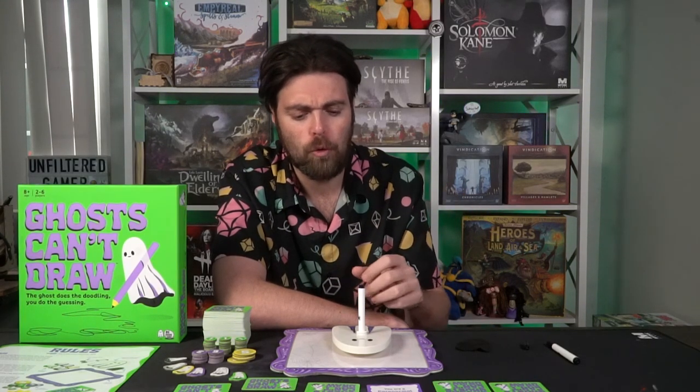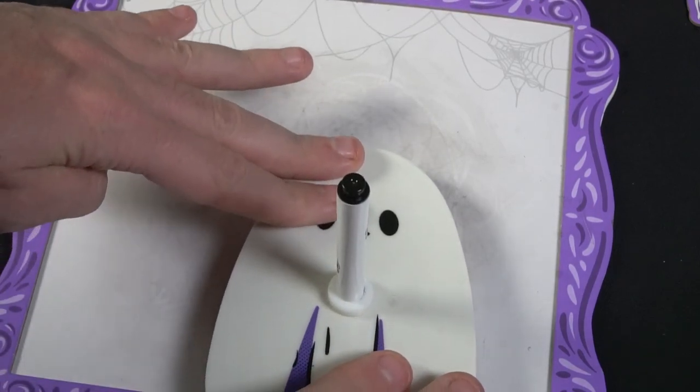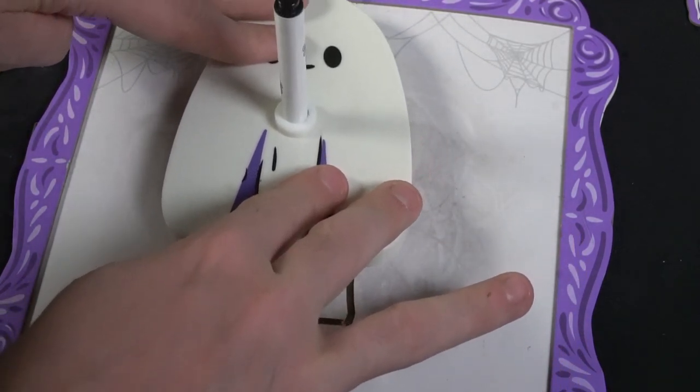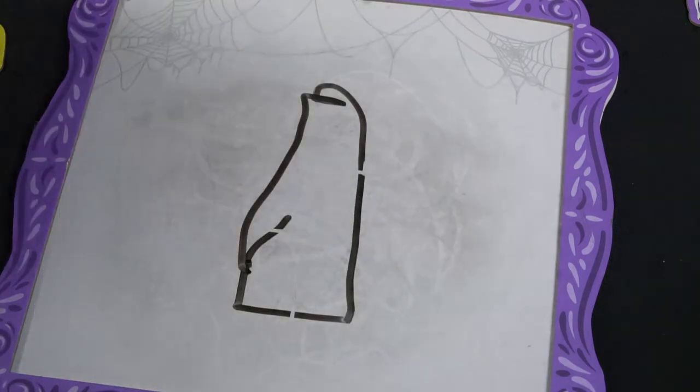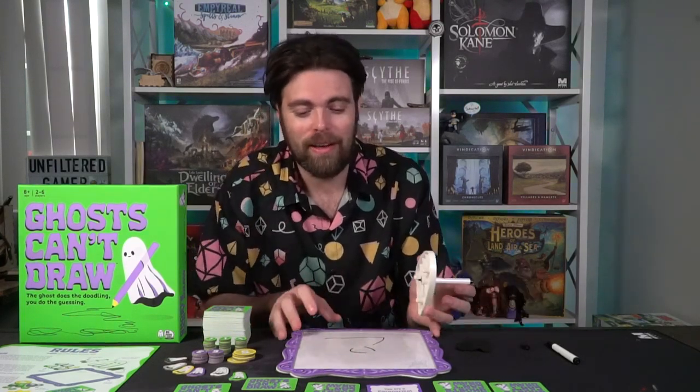A few negative caveats: first, you're likely going to need additional pens at some point, and you need to make sure they're the right size to fit inside the ghost piece. Also, my game board didn't come flat — I had to bend it, and the border was glued around the edges but popped off, so I had to tape it. It could be due to shipping — heat or pressure — but the board construction was not as great as I would have liked. Also make sure the pen is placed accurately so it actually touches the board, otherwise the ghost won't draw anything properly.